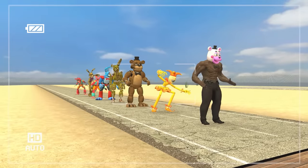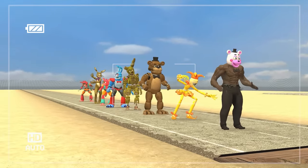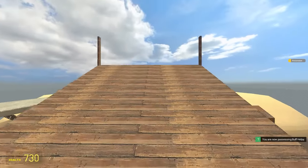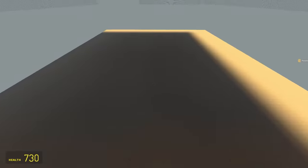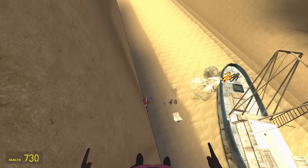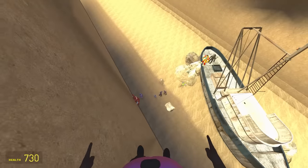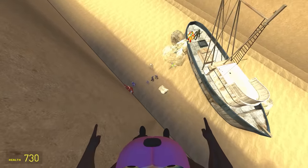Our next batch of creatures comes from a mod called Security Breach Extras. Up first is Buff Helpy. I don't know how I feel about this — why am I first person? Oh my, this is terrifying. I can see through the world. I'm so high up — this is actually kind of scary. Wow, what a perspective.